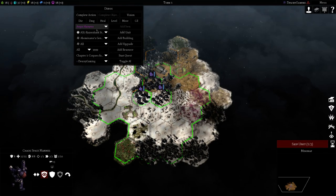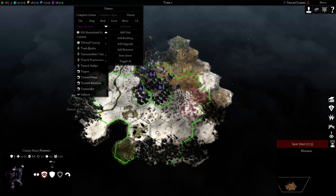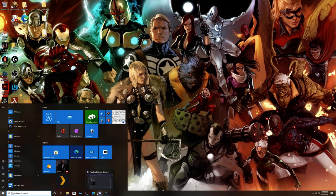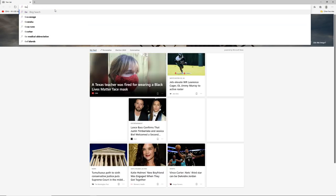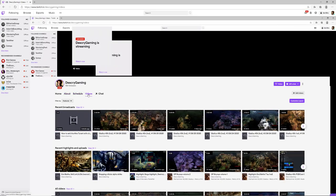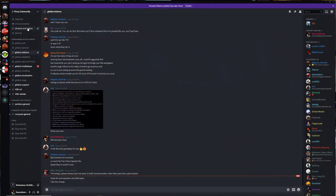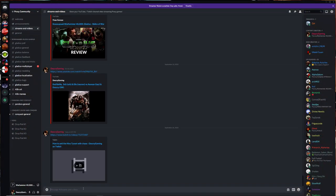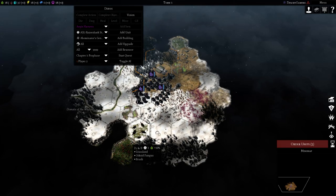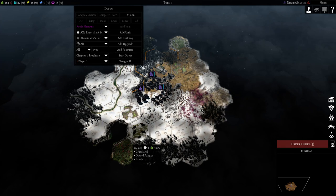First of all, let's make the enemy High Tyrant. I haven't really tested this out but I had a couple of theories on possibly how to counter it, and we're going to take a look at that.